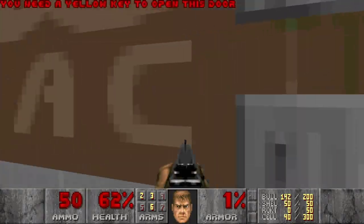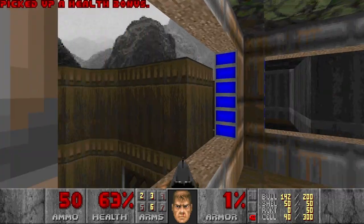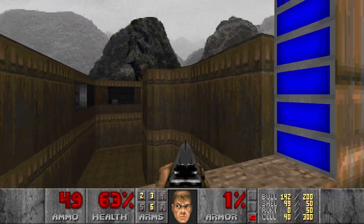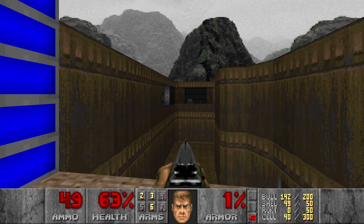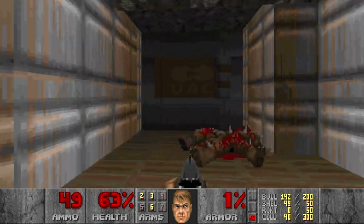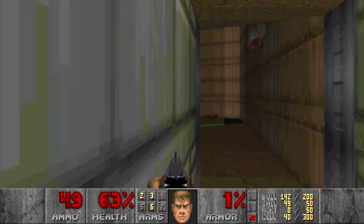And a yellow door, so we'll get all three keys in this level. Now we have the red key. And this is the outside area, so we can probably get there at some point. Let's go back to the red door.